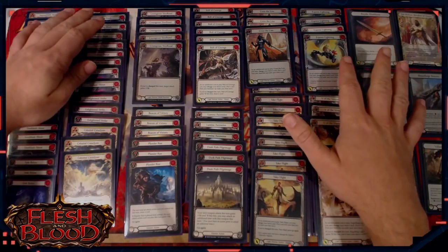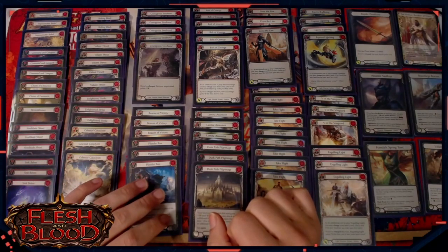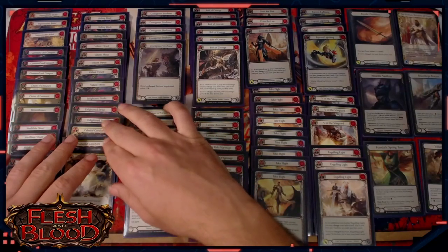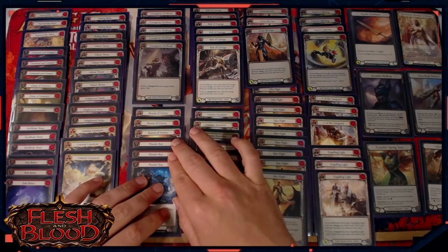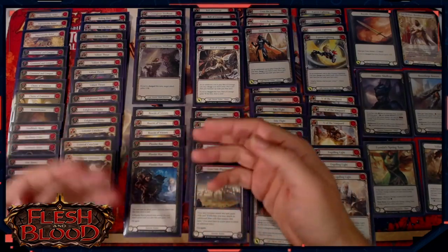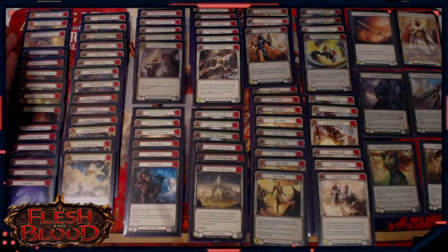I would probably start with all of these cards bar Enlightened Strike and Celestial Cataclysm in most matchups. I would play at least one or two Celestial Cataclysms and Enlightened Strike probably in most matchups. Plunder Run I would only really take out against Chain, where you don't necessarily have the luxury of setting up a couple of turns in advance — you really need to keep on the pressure in the early game, and the setup time for Plunder Run can put you behind a little bit.